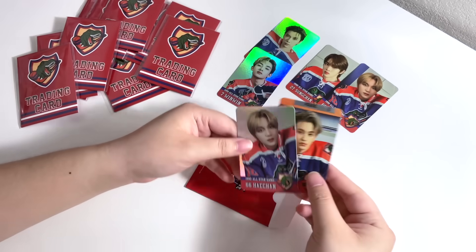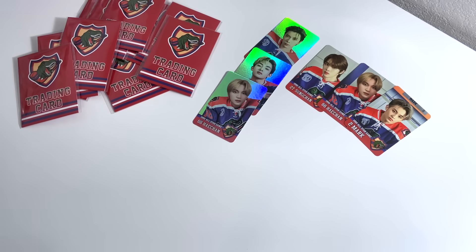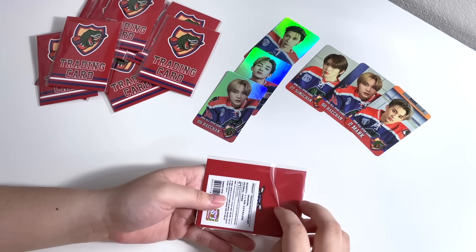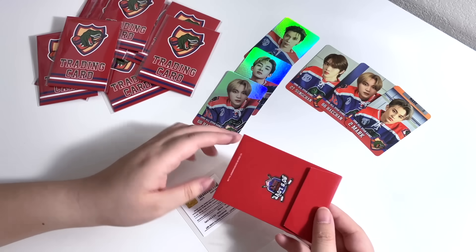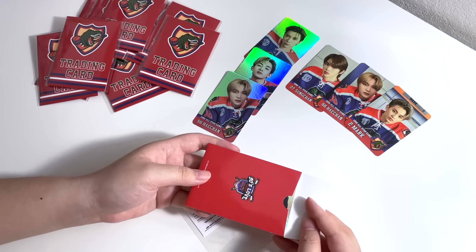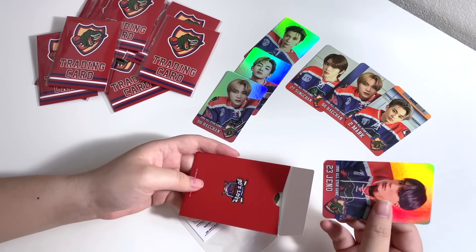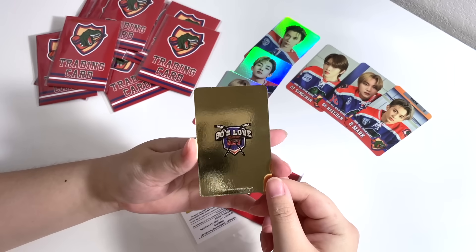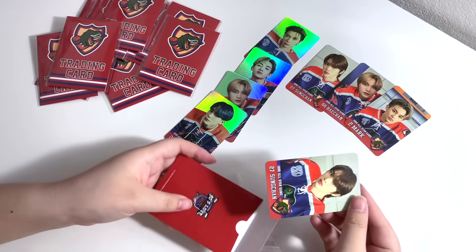These are so nice, I like them a lot, but I wish they used different photos for the different sets — the hollow version is just the exact same photo as the normal card but hollow. They must have had at least one different hockey photo. Oh, Jeno! He's so pretty. So far we have four out of seven but we got a duplicate Sungchan.